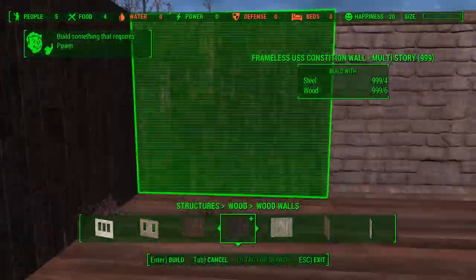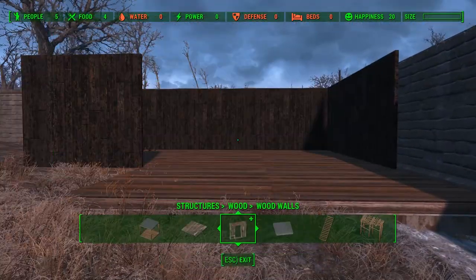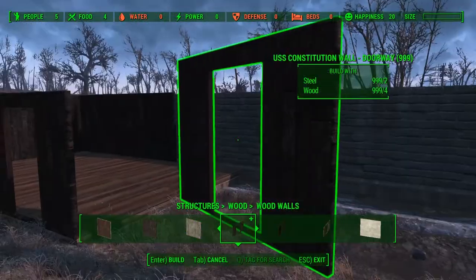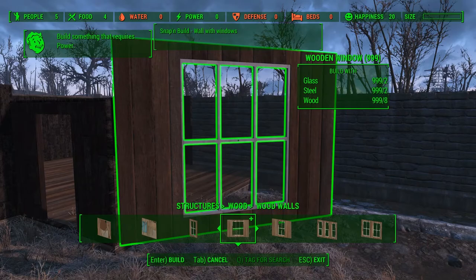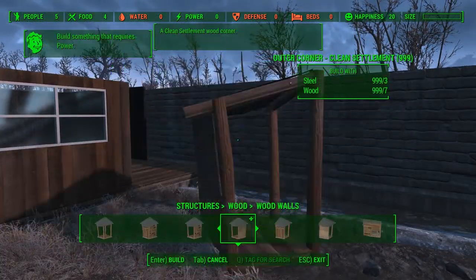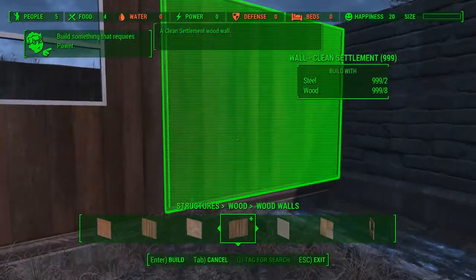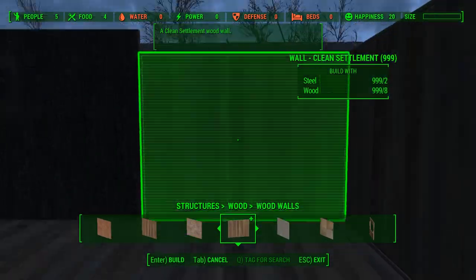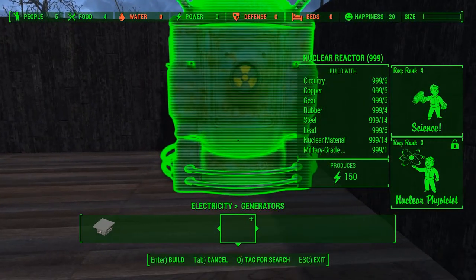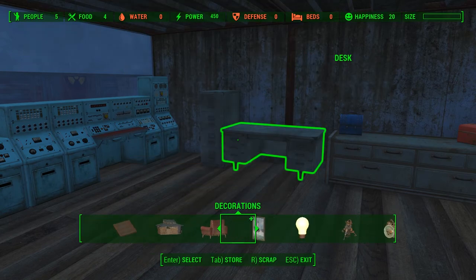Next we're gonna tackle our little power problem, so we're gonna build a little power station using again a lot of resources from mods — all the mods can be found on the Nexus page. There's gonna be a little twist: I'm gonna use nuclear reactors, making sure I have enough power to make all my settlement bright and shiny.